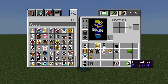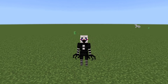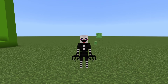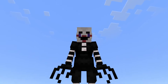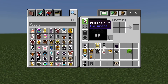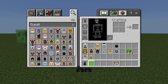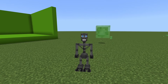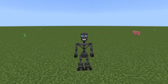Next we have the Puppet — this model is cool! I like the little tendrils at the end of the hands. Next we have an Endo looking good. Wow, his feet are huge — they're humongous!